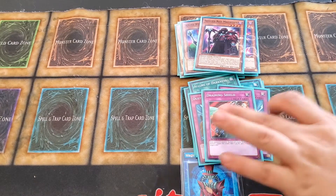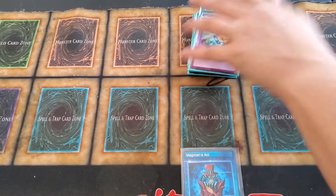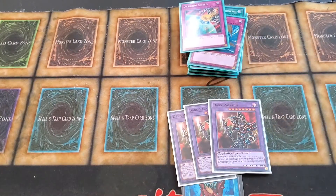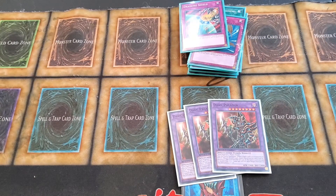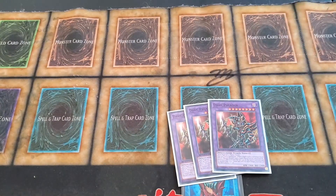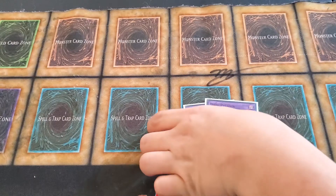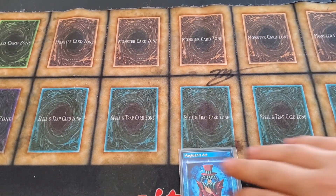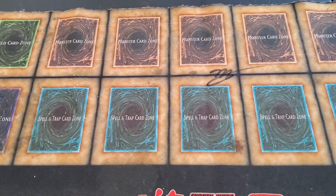For the extra deck it's really plain and simple — just three Dark Paladin. The goal of the deck is basically bringing him out and using him to beat down. It does work a lot of the time but it's still on and off; it's still in the testing stage.